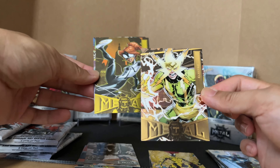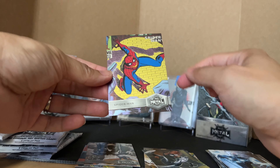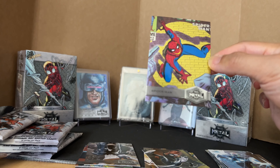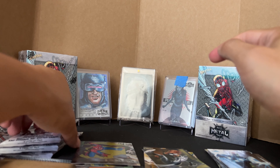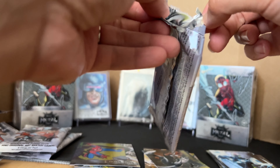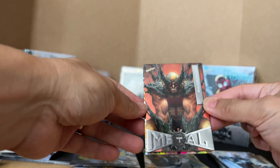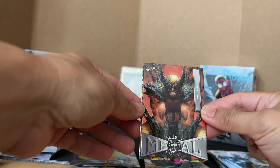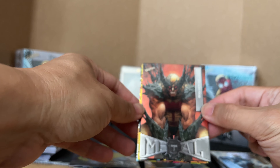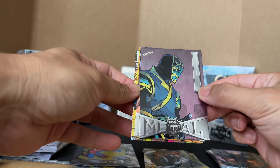So this is Electro and this one is Spider-Man. Wolverine — man, look at him, he looks like a monster, but it's a base. Too bad. Man, this is a cool card, I like that but it's a base. Another base, Mobius — oh, I got his comic book here.